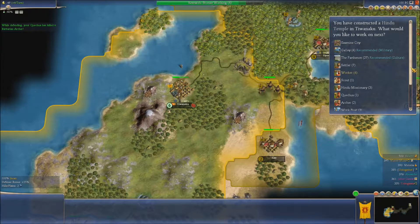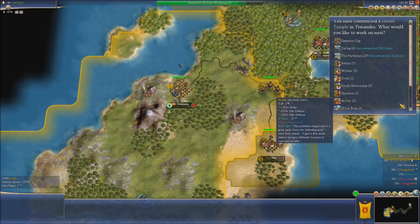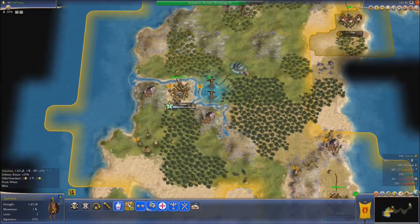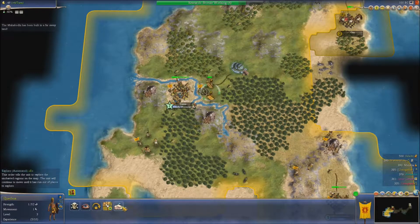So Hindu temple here as well, which is excellent. Now the Parthenon — double speed with marble, and typically we don't have any marble. Hindu monastery is another cultural building, which is not a bad thing at this stage. They got promoted — 25% against melee units.